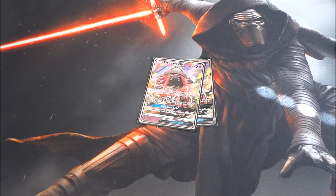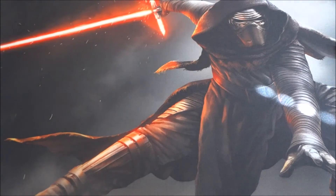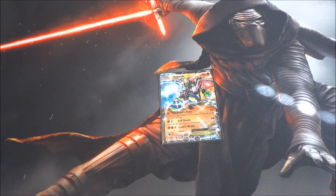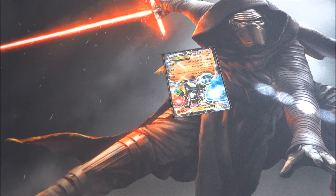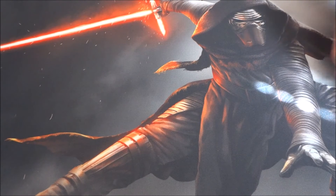Next we have two Tapu Lele GX. Wonder Tag lets you grab any Supporter, and Energy Drive is a solid attack. To round out the Pokémon line, we have one Zygarde EX — it's a Fighting Pokémon with a low Energy cost, and crucially it's not weak to Psychic. Lance Pulse does 20, or 40 if there's a Stadium in play; Cell Storm does 60 and heals 30; Lands Wrath does 100. It has 190 HP, same as Buzzwole. It's solid in the right matchups, though it gets obliterated by Grass types.